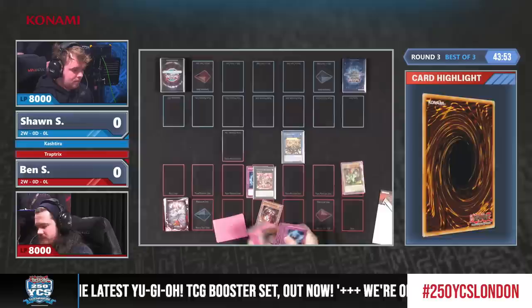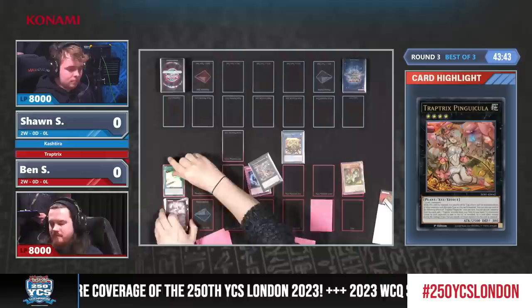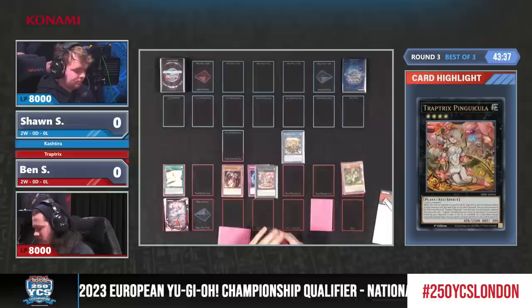Here we go for the XYZ summon of Pinguicula. This is one of the main reasons why the deck is so consistent — with just a couple of cards you put up a lot of pressure on your opponent. The deck can also play a lot of different resources, such as three copies of Nibiru in the main deck, which might be very helpful in this matchup, plus Evenly Matched.